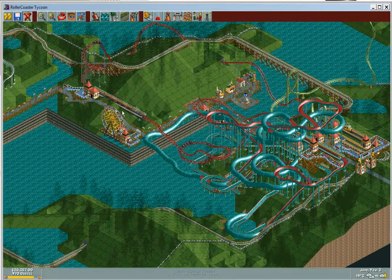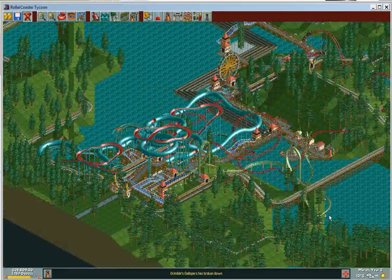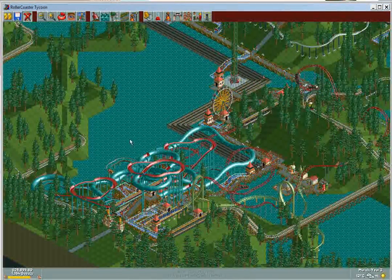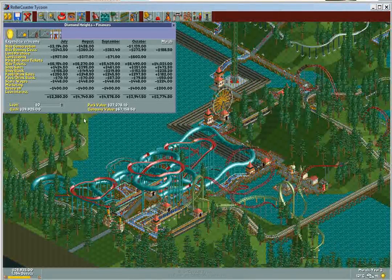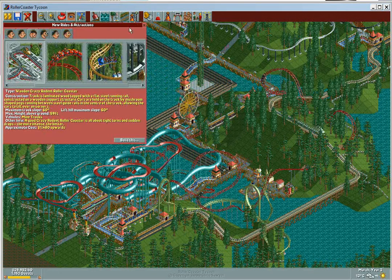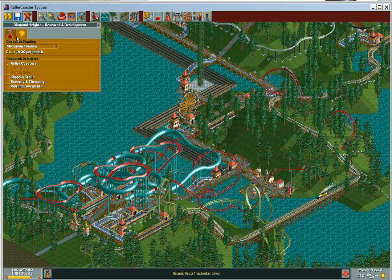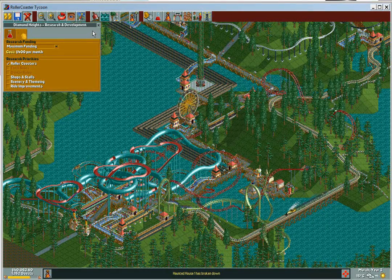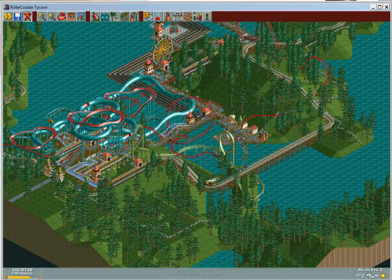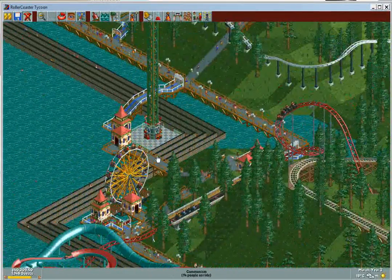Welcome to March year 3. We have about one year left, and I'm totally cool with that. I have about $40,000 with no loan. My park value is at $27,000, so as far as I'm concerned I've already completed the park — I don't really need to build any more big rides. I've already researched all the thrill rides and general rides in the game, and I just got 3D cinema so I can build that later. I've built little rides here and there just to give more flow to the park.